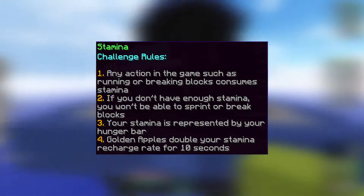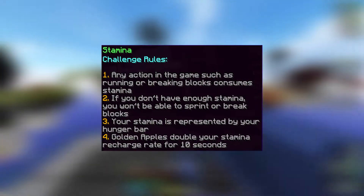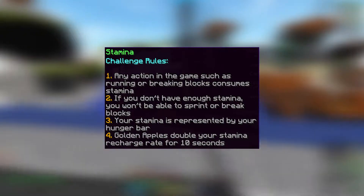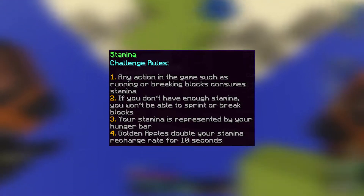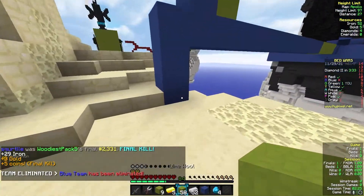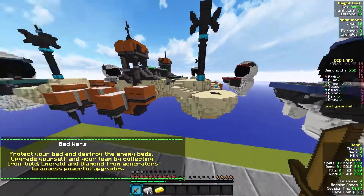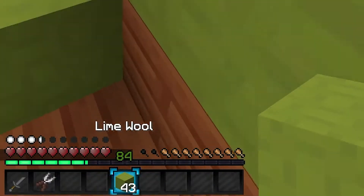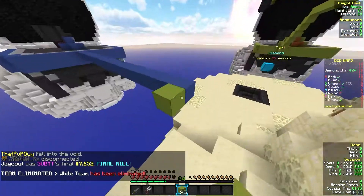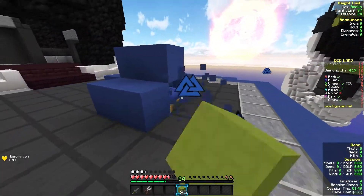For this challenge, you'll have to win a game, but running and breaking blocks consume stamina. If you do not have enough stamina, you won't be able to sprint or break blocks. Stamina is represented in your hunger bar, and golden apples double your stamina recharge rate for 10 seconds. Most importantly, stamina has different things that deplete it — you can sprint and jump about 10 to 15 blocks until you get tired, and breaking blocks will use two hunger bars of stamina.